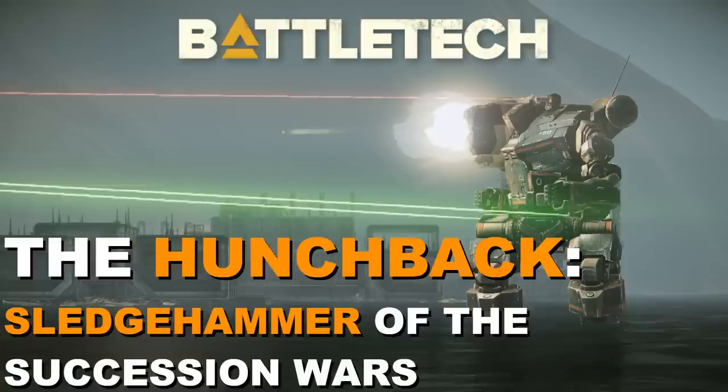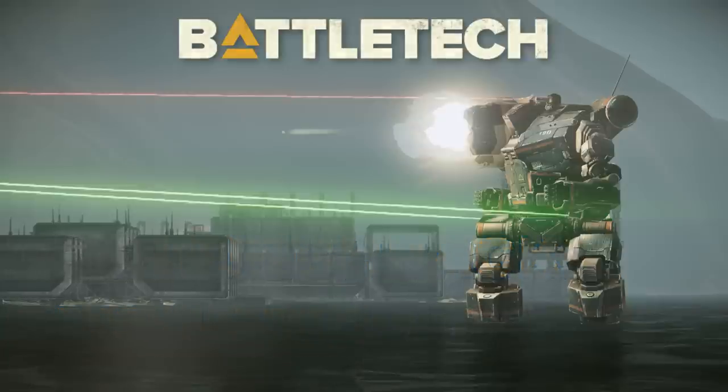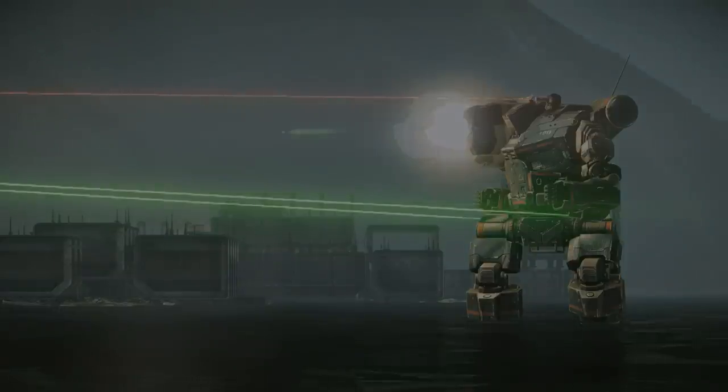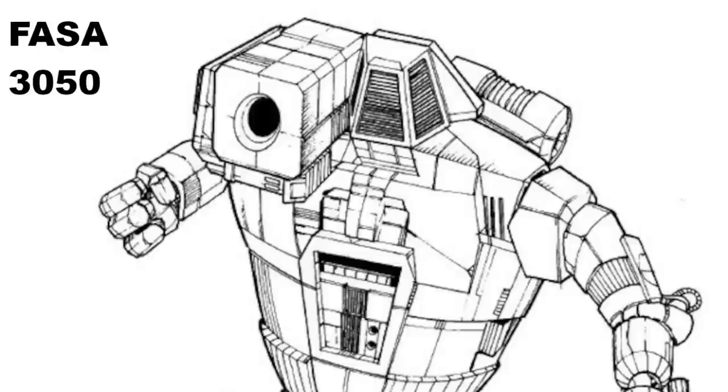A medium mech weighing in at 50 tons, the HUNCHBACK is a war machine from the early era of the Star League in 2572. The HPK series would find a home in any military that would take it, from the periphery states to the Star League Defense Forces. Deployed by every house, but more so by the Draconis Combine, Capellan Confederation, and eventually the Free Worlds League. This machine's original and primary production model would operate as a close-quarters machine, proving its worth most of all in city fights and dense terrain, where it could be used almost as a mech-based assault gun, walking up to entrenched positions or moving with the protection of building forests or hills before unleashing its massive cannon.